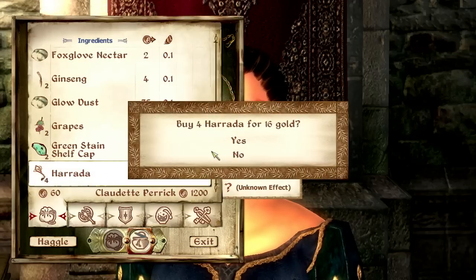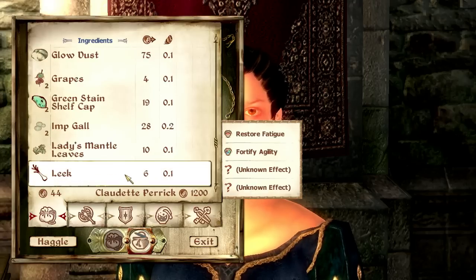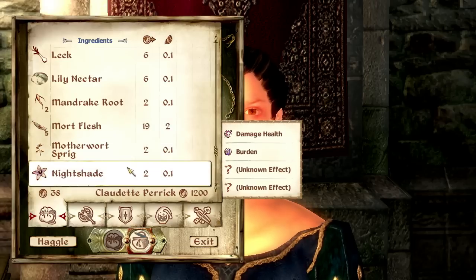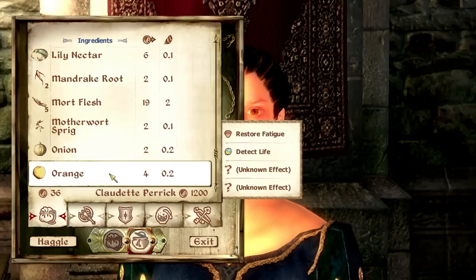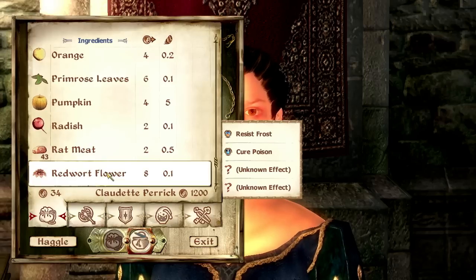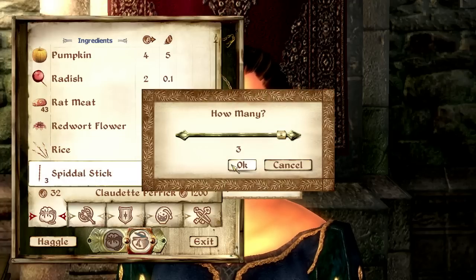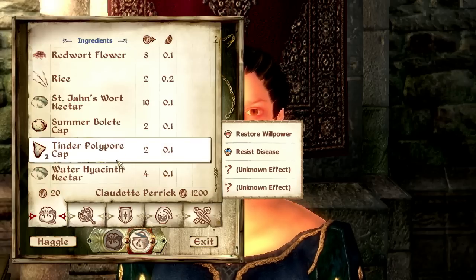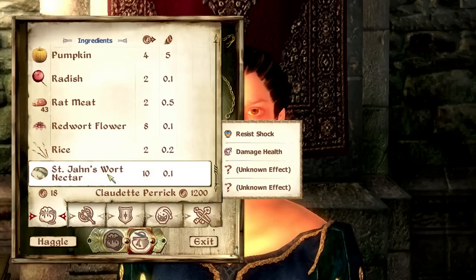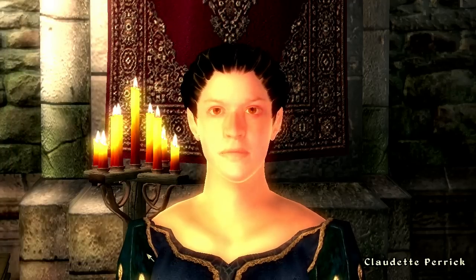I'm looking for basic ingredients to make some potions — healing potions, damage health potions, and restore magicka ingredients if I can find them. After a bit of haggling, I spend most of my gold. I'm left with 18 gold. Thank you, bye.